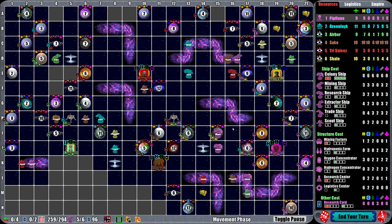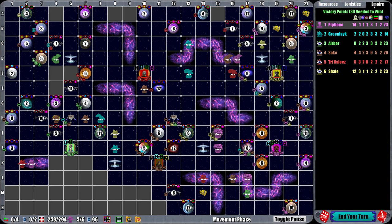Welcome back my friends to Settlers of Orion — probably the last entry, because if you recall, Sacco here is within a stone's throw of winning. You need 30 to win and he's got 26. I'm tied for second with Arbor and Shale at 20. I might be able to get a couple more on the next turn, but so is he.